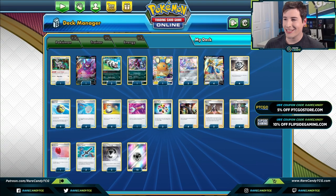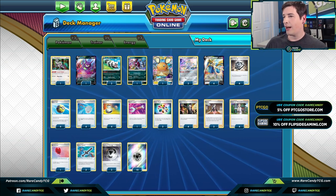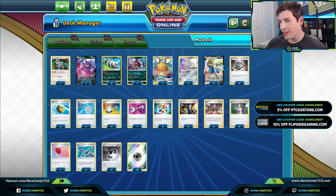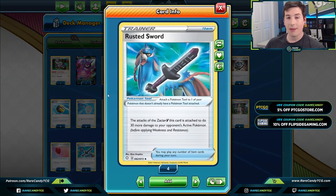Welcome back everyone, I'm Eric from Rare Candy, and today we are going to be showing off a new take on Zacian — a very aggro version of Zacian, no ADP necessary, because we have the new Rusted Sword that just came out in Shining Fates. This is what we're going to be trying to build around, since it can help our Zacian hit for more damage.